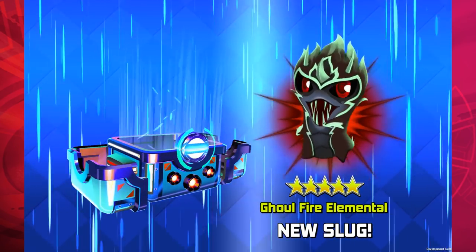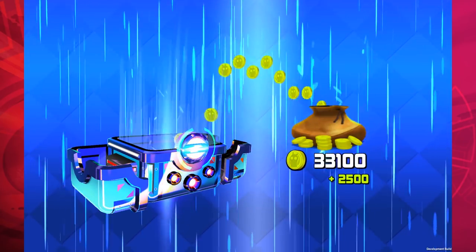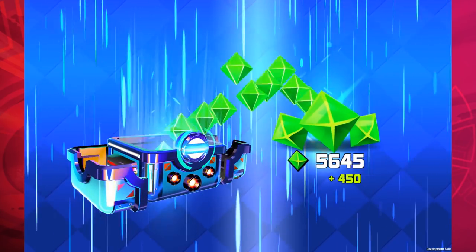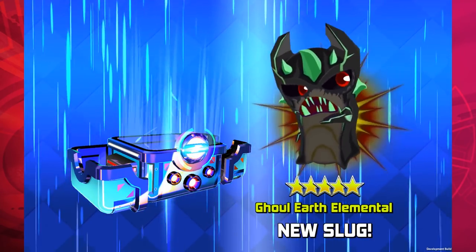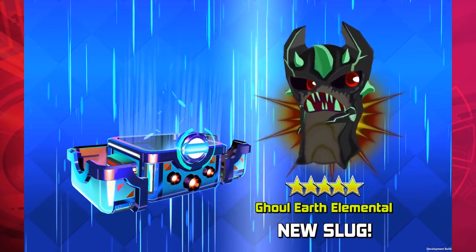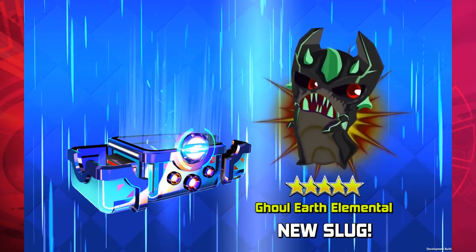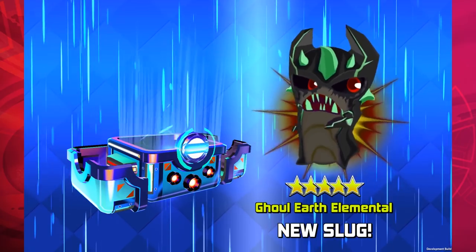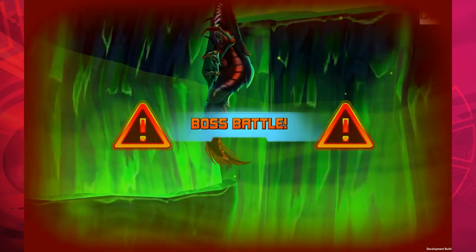That must mean we have one left. Let's see which one that is — coins, gems, and we got the cool earth elemental! He looks like he has running mascara. He's super metal, he's hardcore, guys. This is the hardcore one.